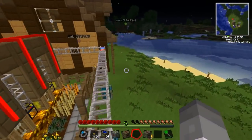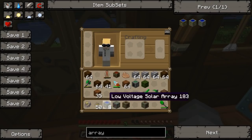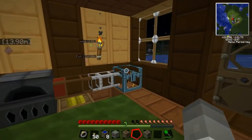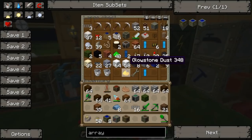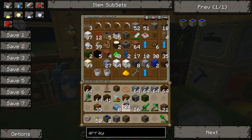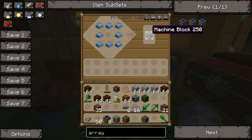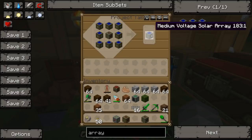I've got eight more solar arrays. What I'm going to do is build a medium voltage solar array, so I need another MV transformer — which needs eight refined iron and a couple of copper cables, that's all it is, quite simple. Let's make a machine block. So we put copper cable over the side of that, then surround it with the low voltage solar arrays — and we've made a medium voltage one.